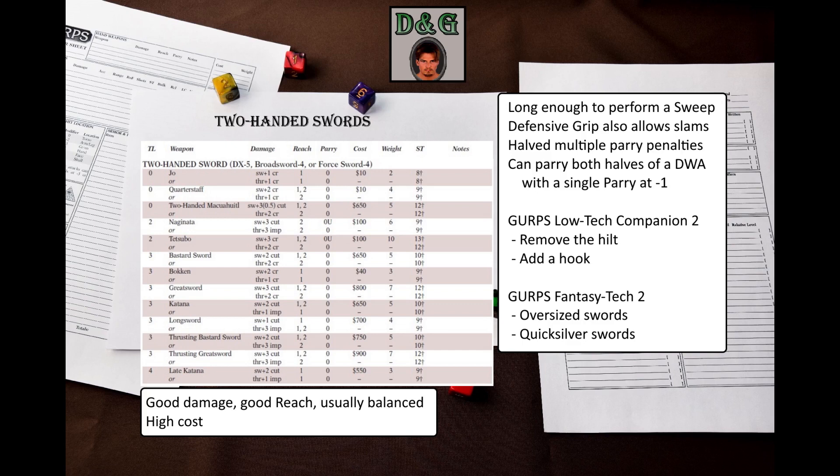In terms of customization, there's not much that you can do — you can remove the hilt or add a hook, and that's it. As you can see, two-handed swords are quite simple, but you have to deal with the fact that they are two-handed weapons. Still, they are a good weapon choice for a new player. Thank you for watching, and I'll see you next time in the final video about melee weapons.